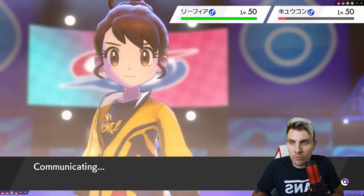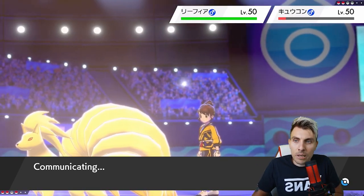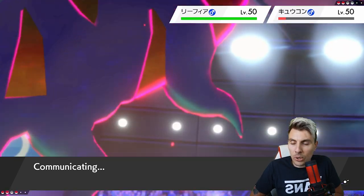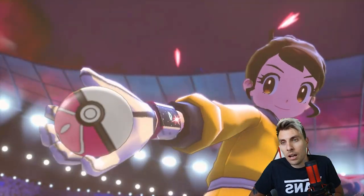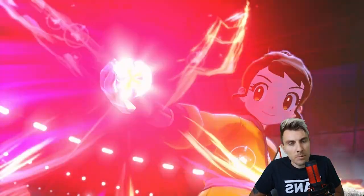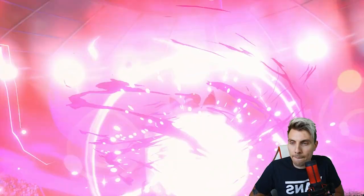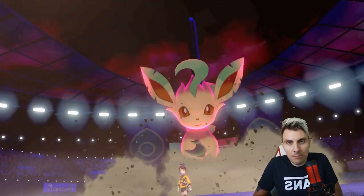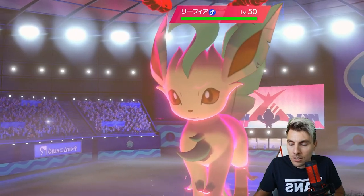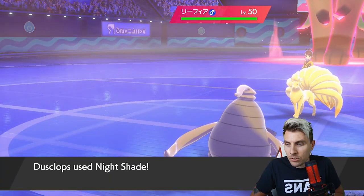I'd imagine Leafeon will Dynamax here. We go for Nightshade into Ninetales - we pick up the knockout, getting a bit fortunate with that critical hit. Without the crit it would have done about half the damage, so we might not have been in that position to use Nightshade effectively. We could have doubled into Ninetales with both Nightshade and Steel Spike to secure the defense boost and take whatever Leafeon throws at us.